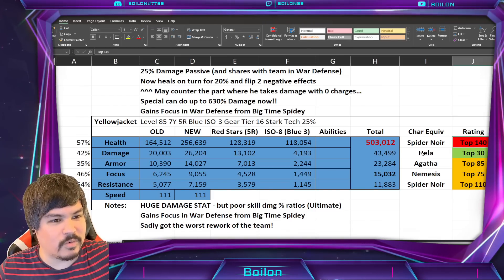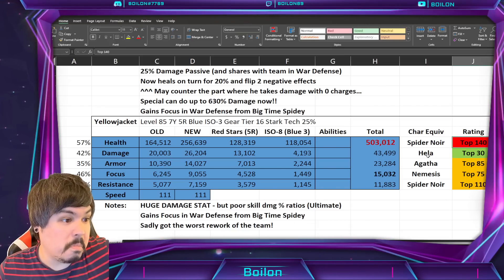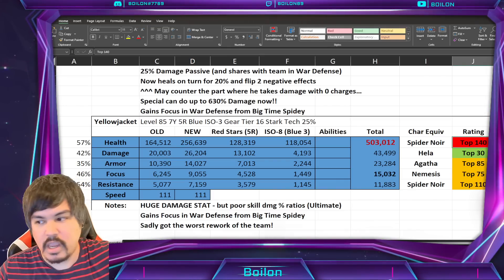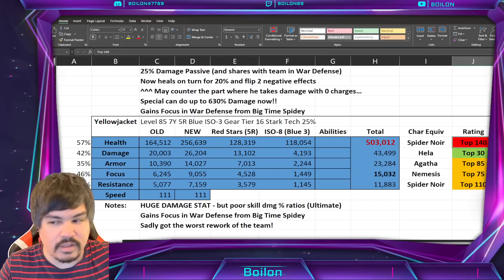Damage stat-wise it's not terrible — it's less than Swarm because he doesn't have that damage passive, but it's equivalent to Hela. Given what his kit does with his ultimate hitting multiple targets, not bad. His armor, focus, and resistance are all pretty average — anything around this mark gets the yellow shading — so nothing crazy.